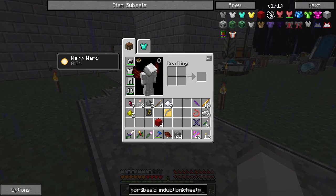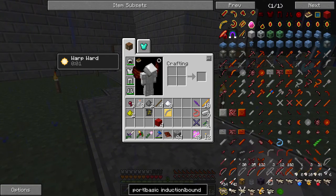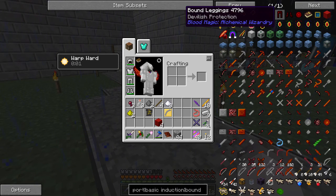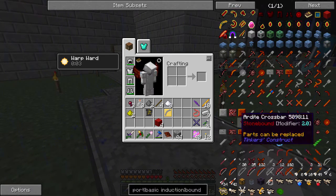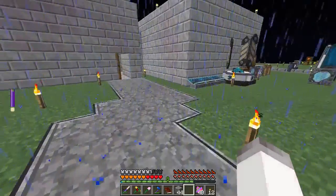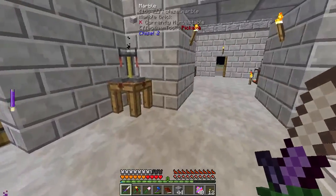Let's go ahead and look at chest plates. We could go full out — we could make Bound Armor. This stuff would be really, really good. That might be an idea — we'd basically be indestructible for the most part. So that might be a thing.